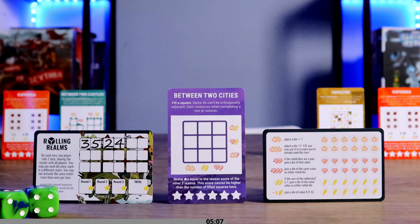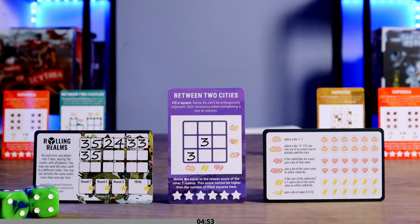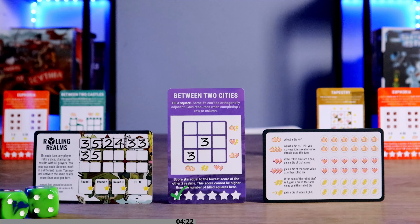To activate Between Two Cities, fill a square with a number, but identical numbers can't be orthogonally adjacent — they can't share a side, though diagonals are okay. When you complete a row or column, gain the resources indicated. Scoring is trickier: you score stars equal to the lower score of your other two realms used this round, but that score cannot exceed the number of filled squares in Between Two Cities.